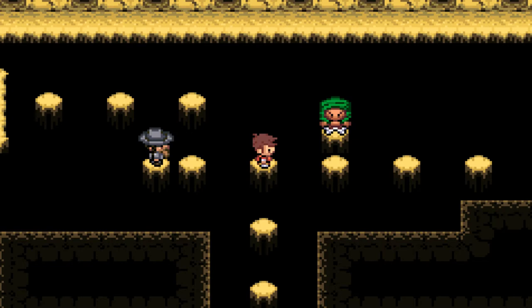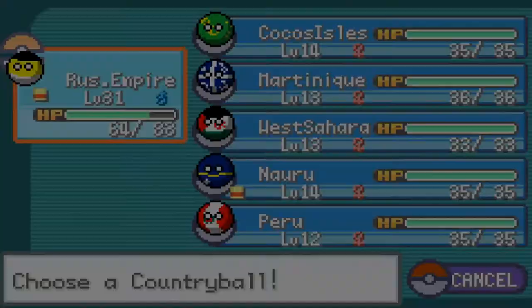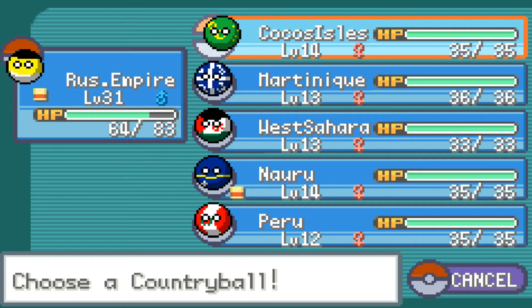We just recently, at the end of part 9, had a battle. Also in part 9, we caught a Martinique and a Wild Cocos Islands as our Country Balls. Let me check — go to Countries. They should be in our party. Yeah, there they are, right at the top: Cocos Isles and Martinique. They're on our team. I think Martinique's a Water-Type. Cocos Islands is a Grass-Type, maybe. Anyway, let's continue.